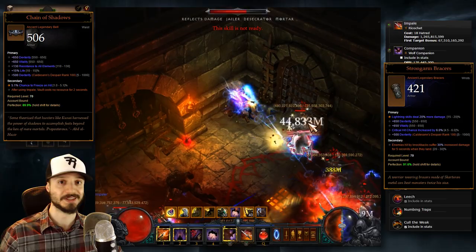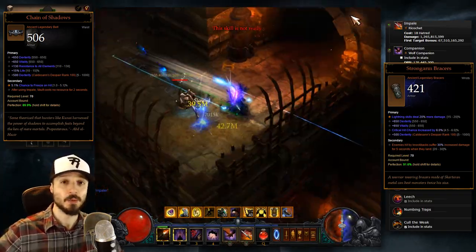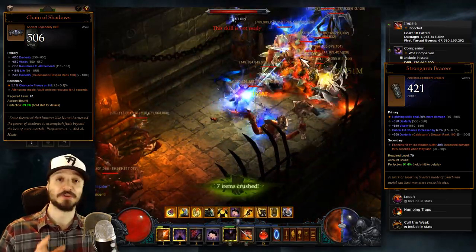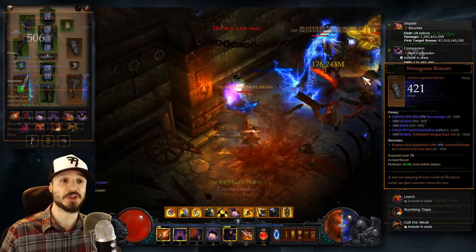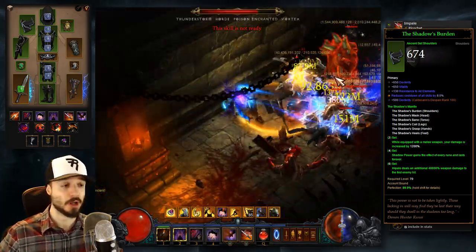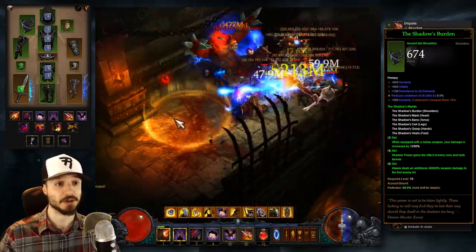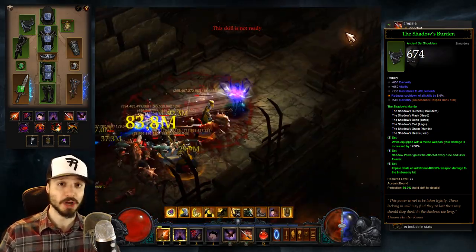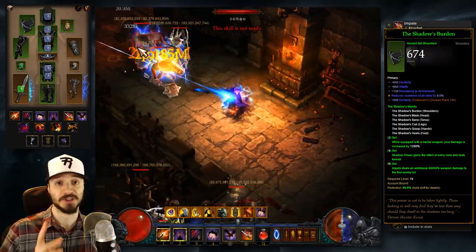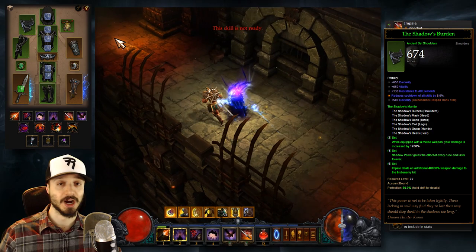Just be aware of the crowd control resistance that monsters have. After getting crowd controlled a couple times, Elites and Champions build up crowd control immunity. So you ideally want to maximize your use of your Strongarms and try to time that with your Convention of Elements rotation. As for Cooldown Reduction, we're aiming for a total of at least 36%. We can get that by having Cooldown Reduction on just one piece of gear, having a Diamond in our Helm, maxing out our Paragon Points in Cooldown Reduction, and having a sufficiently high level Gogok of Swiftness. If your Gogok isn't good enough, you might want to get Cooldown on a second piece of gear. You need at least 36% combined Cooldown Reduction in order to maintain 100% uptime on Vengeance.